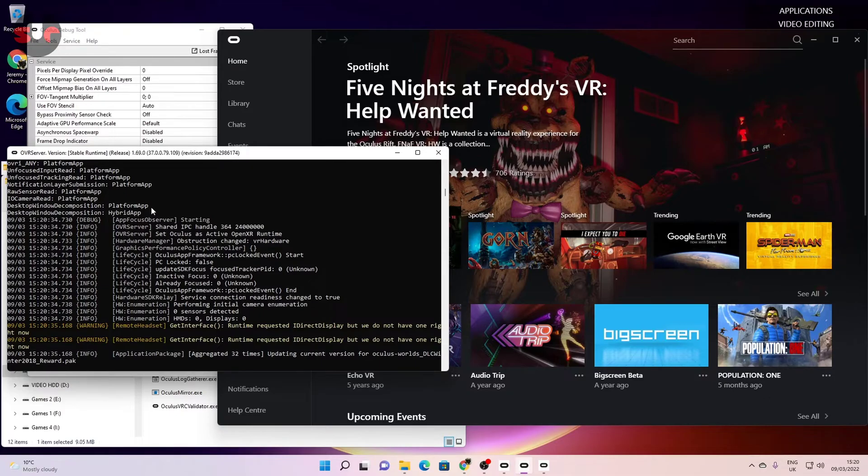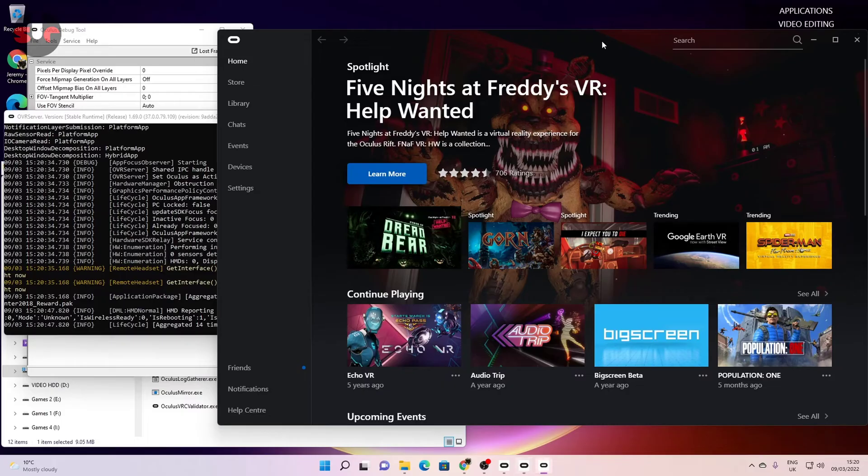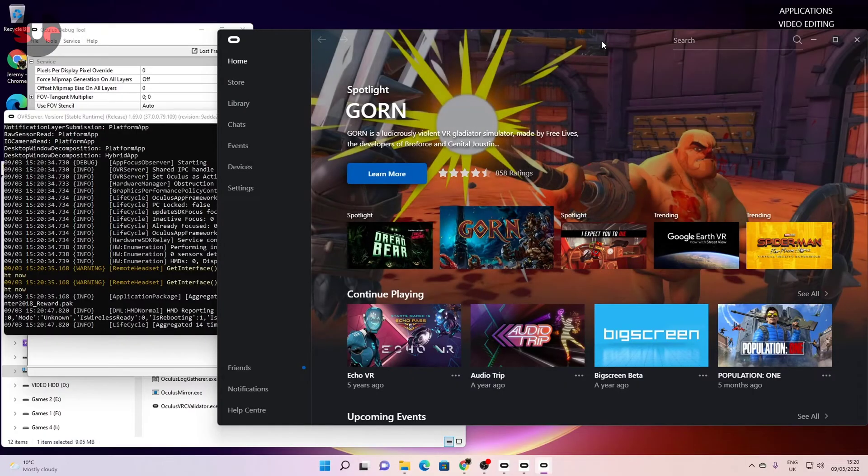When you have this open, it seems to fix the stuttering problem. I don't know why, but it does, and one does wonder why Oculus has not fixed this. Make sure you don't minimize it — just leave it on your desktop, get on with your gaming, and you'll find you have stutter-free gaming after that. It's an amazingly quick fix and that's all you need to do.